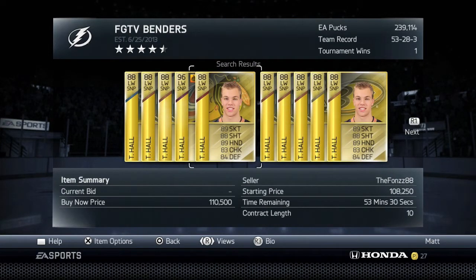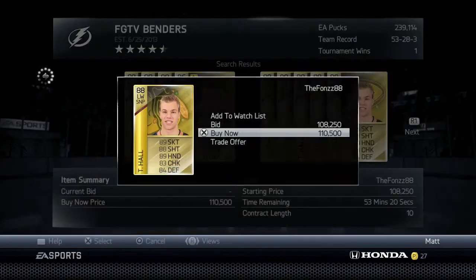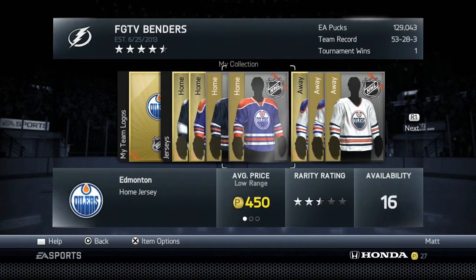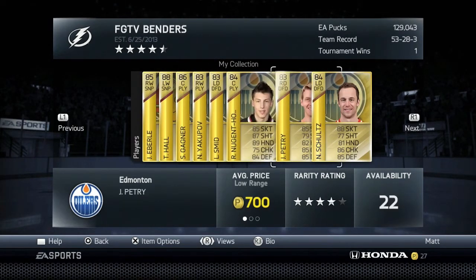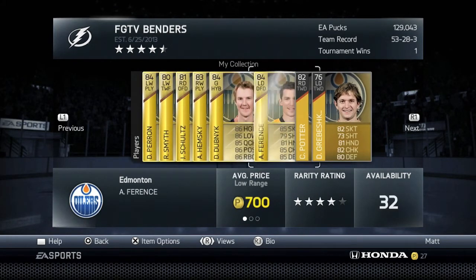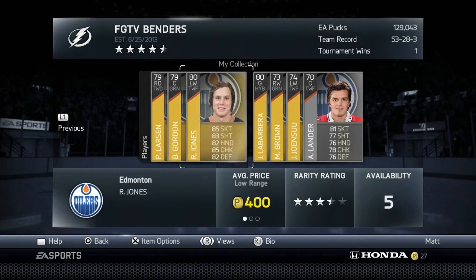I'm actually swapping Taylor Hall for John Tavares — Hall is cheaper and I play better with him. I'm making about 40k pucks on this trade. I made sure to complete the New York Islanders collection first while I had Tavares, then sold him and got Hall, so now I'm going after the Edmonton Oilers collection. I already had Evgeni Malkin so it's not too hard.